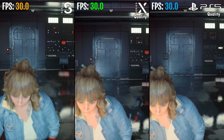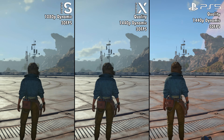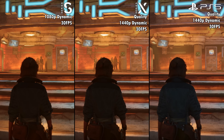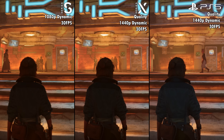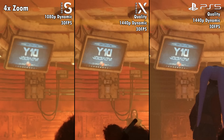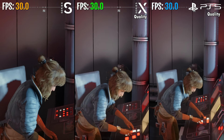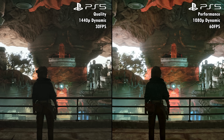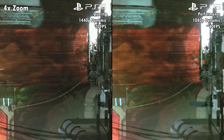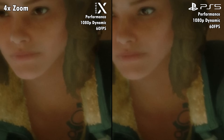Xbox Series S has 1080p dynamic resolution at 30 FPS, while quality mode on Series X and PS5 is also 30 FPS but with slightly more graphic detail and a higher 1440p dynamic resolution. Native resolution on Series S drops close to 720 or 800p, while on Series X and PS5 you'll see as low as 1200 to 1300p to maintain 30 FPS. Series X and PS5 also have a performance mode that bumps the frame rate to 60 FPS but lowers graphic details and resolution to 1080p dynamic, with native resolution dropping to around 800 to 900p.